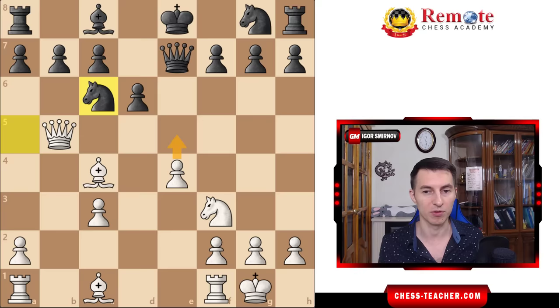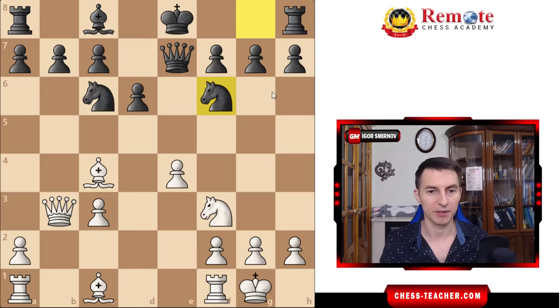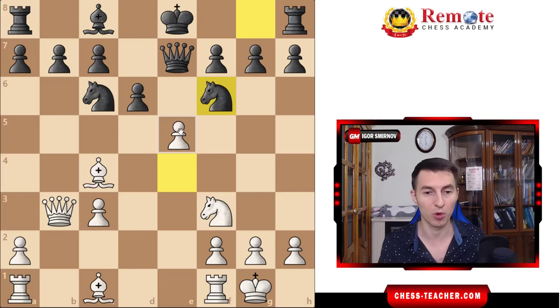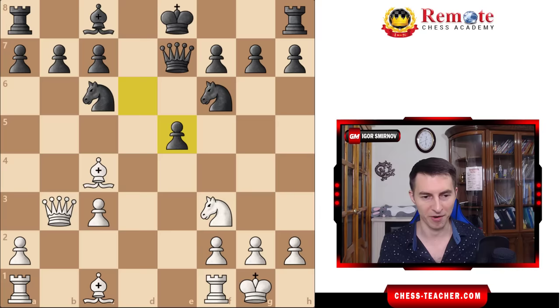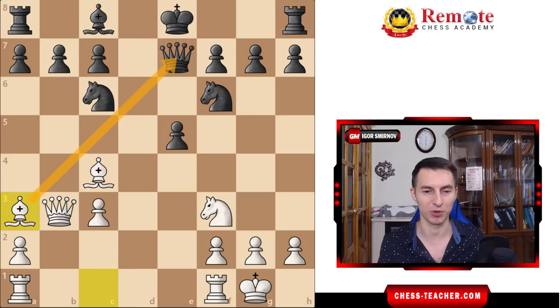Na5 was a move in the wrong direction. Instead, black should probably play Nf6, a normal development move. Now we strike in the center with pawn e5 — that's a very common way to transition into the attack. You want to open up the e-file, because black has their king and queen, the most valuable pieces, on that file, and if we can manage to open it up, we put our rook there and start hitting them.